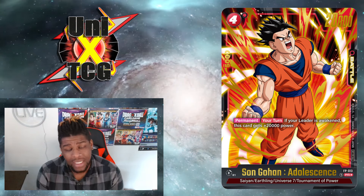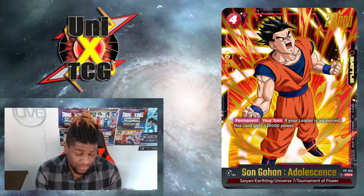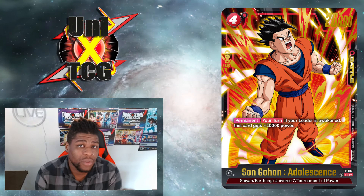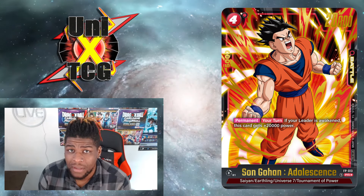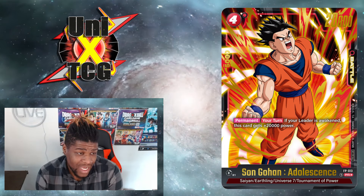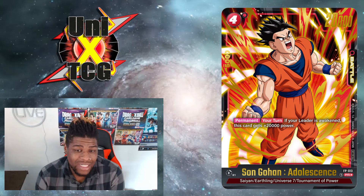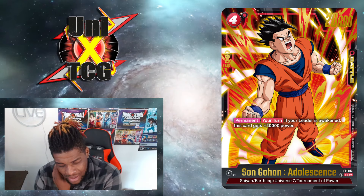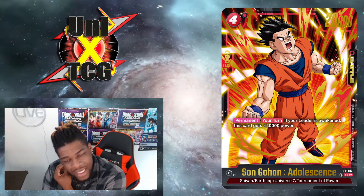If your opponent gets down to one life — which is not hard to do in a rush deck — paying four for this Gohan leaves one energy up compared to the five you would have paid for the SR Goku. He also comes out with 5k more power, so he'll be at 45 to your normal Goku's 40. That's a great base to start with, and you have one more energy up so you can use Kamehameha or Assemble Universe 7. Either way, he's got a lot of play for that game push.